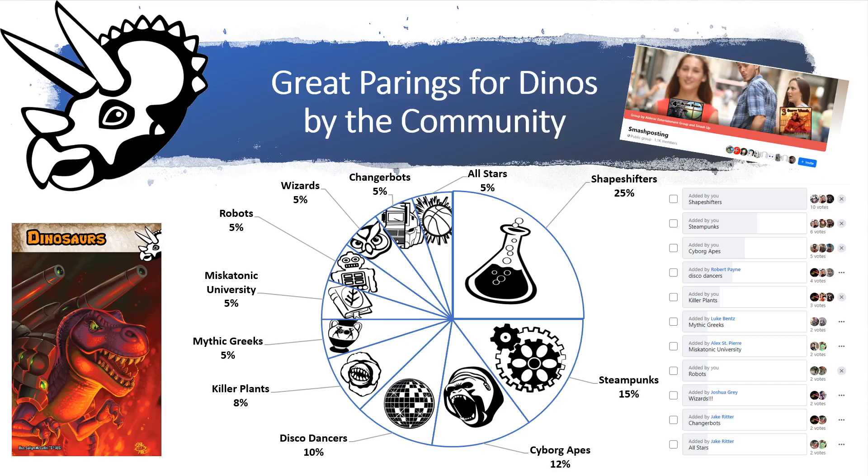Continuing down the line: four votes for the Disco Dancers, three for the Killer Plants, two each for the Mythic Greeks, Miskatonic University, Robots, Wizards, Changer Bots, and All-Stars. The All-Stars likely got votes because there's an extra King Rex in that faction — giving you two King Rexes. However, with the Shapeshifters you technically have three Mimics on the board. If the King Rex gets taken down the Mimics become useless, but I think I prefer the flexibility of the Shapeshifters over just having two King Rexes.